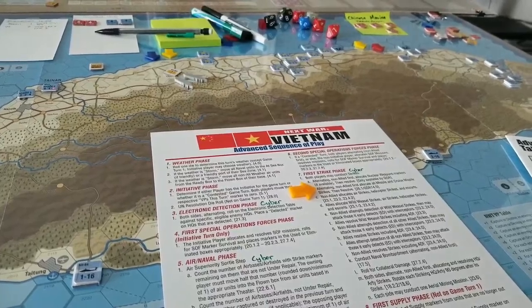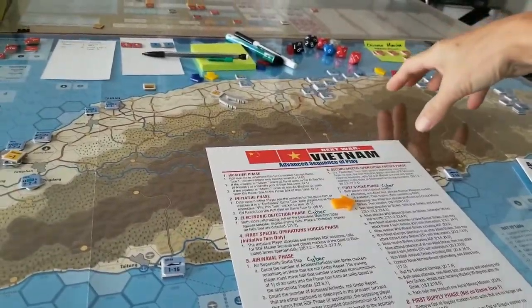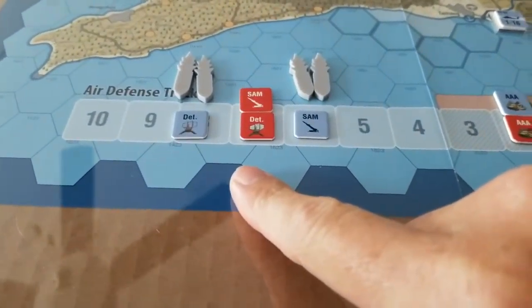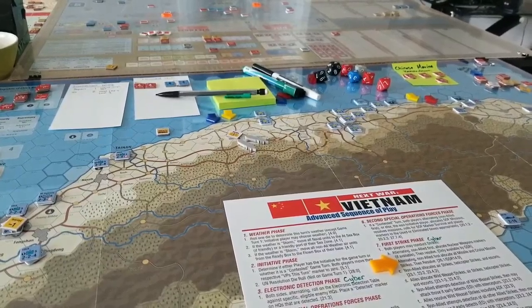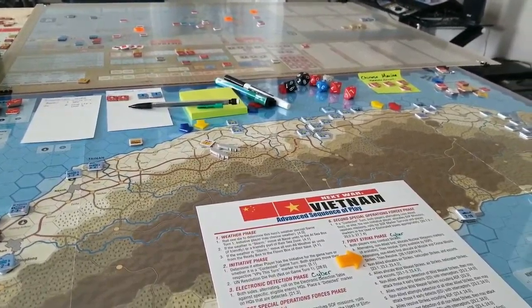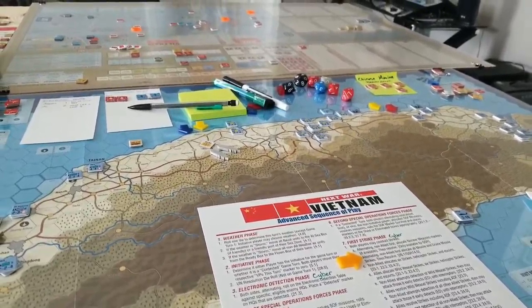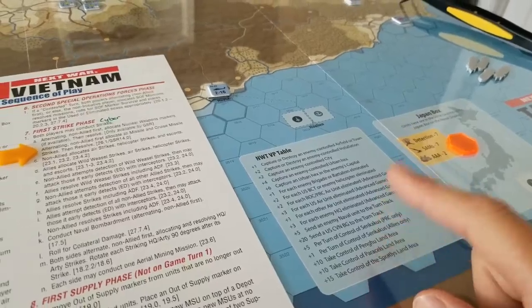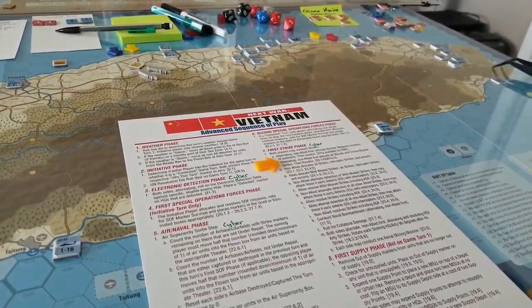The second Special Operations Forces phase is for the non-initiative player — the ROC and Allies. There are no PRC units on the map to target meaningfully. I could target Chinese air defense tracks or theater weapons like nukes, but in Next War: Taiwan you don't get VPs for taking out theater weapon assets, so there's no point. I'm not going to use any Allied special forces at this point.